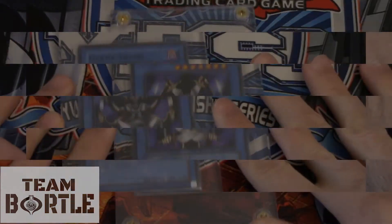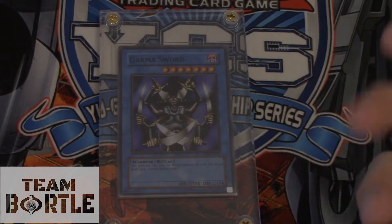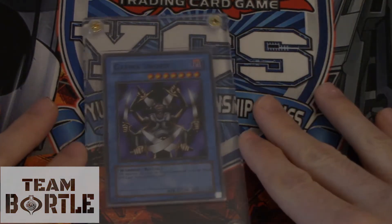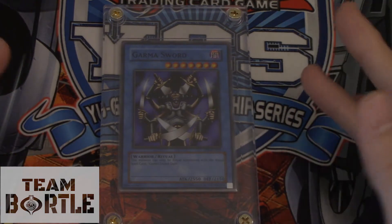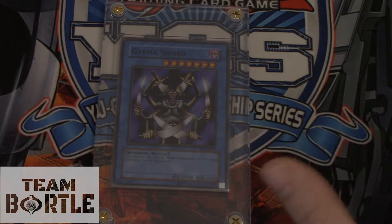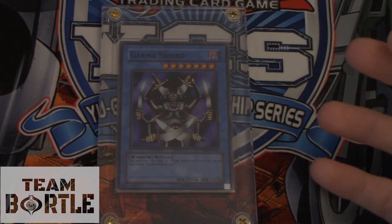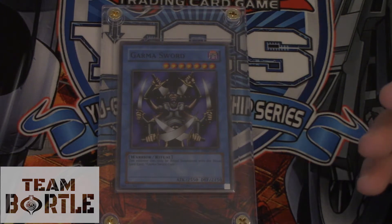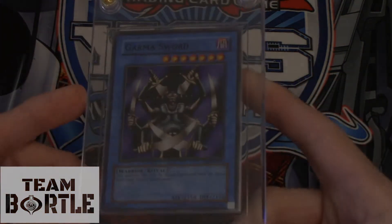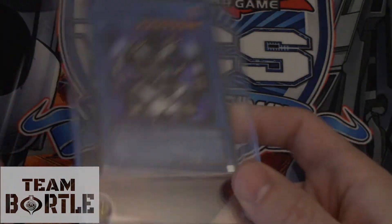At spot 20, we have Garmus Sword — a random card, and also our first Tournament Pack card in the video. This card used to be worth nothing, but as time goes on people want to collect these old obscure TP cards. If you want to pick it up, it's worth about $150. I'm just quoting what I see online — you can probably get it much cheaper. Garmus Sword takes spot number 20.